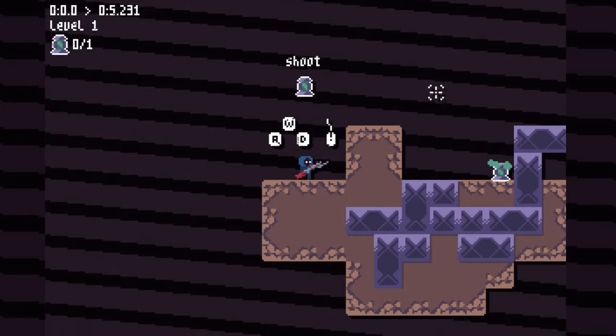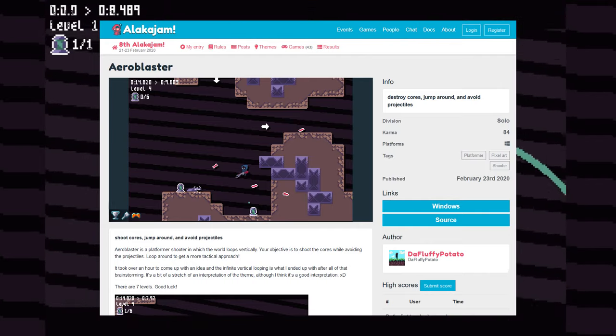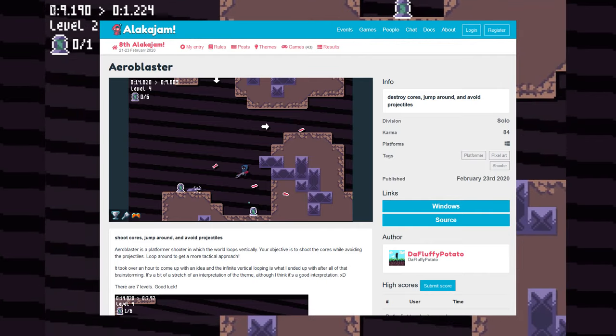Welcome back to my second devlog. This time I'm using my game Arrow Blaster for the background — a game I made in 48 hours for a game jam a few months back.